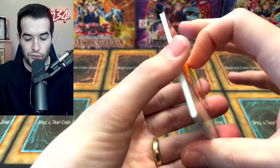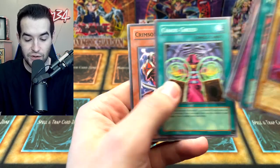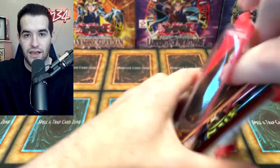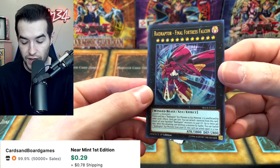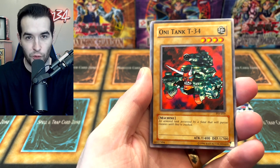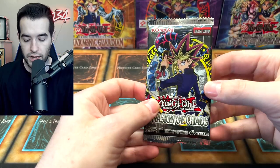Cannonball Spear Shellfish, Soul Tiger, Amphibious Bugroth, and Ojama Yellow. Fruma Shuriken, Sacred Crane, and Crimson Ninja — Invasion of Chaos is way behind right now and we're not even halfway through. We've got a lot of packs left. Raid Raptor Final Fortress Falcon — very cool. Pharaoh's Servant: Respect Play, Oni Tank, Regulation of Tribe, Cyber Falcon, Shallow Grave, Keys to the Castle, Gamble, and Dark Bat.